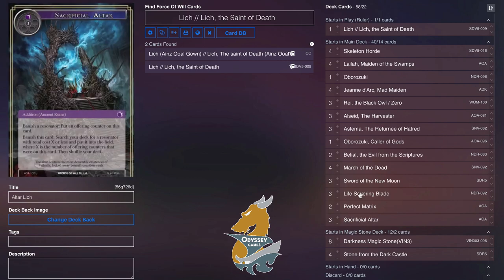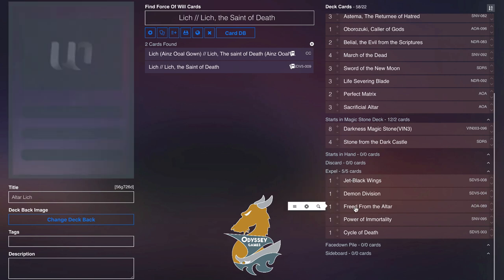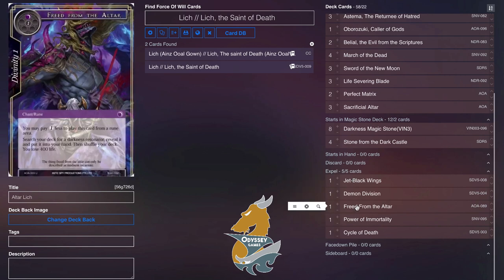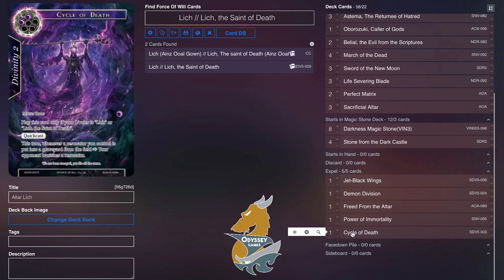And then of course the three Sacrificial Altars to go with it. Going into the rune deck, we're playing Jet Black Wings, Demon Division, Freed from the Altar — a pretty standard package right now — Power of Immortality to combo off with Layla, and of course Cycle of Death, because Cycle of Death plus altar is really crazy.